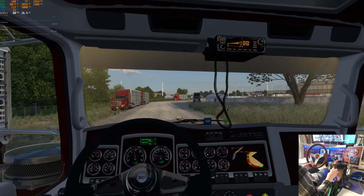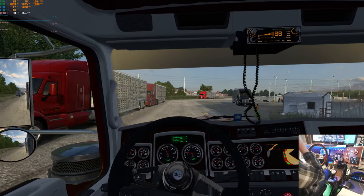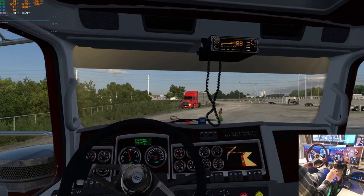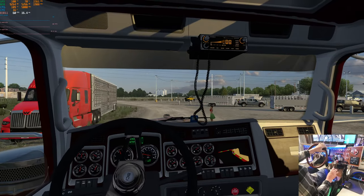So we're heading to Bovina Hell Creek Feeders, which is cool because that's the Texas home of this Hell Creek Ranch. It's in Bovina where the Hell Creek Feeders prefab is.